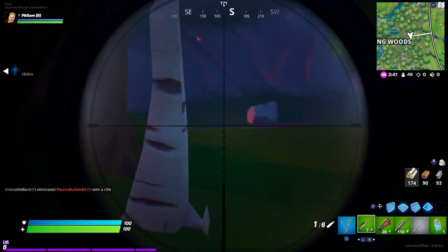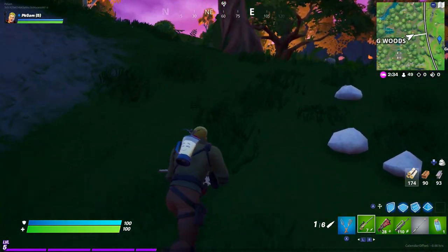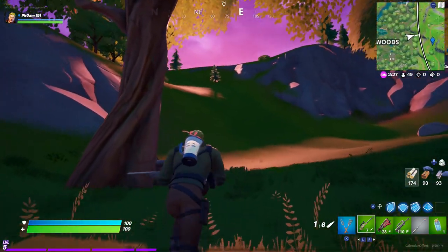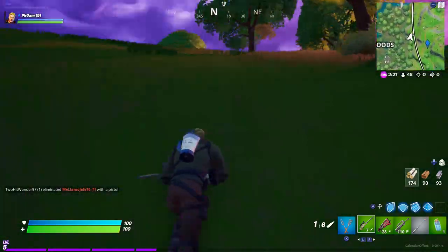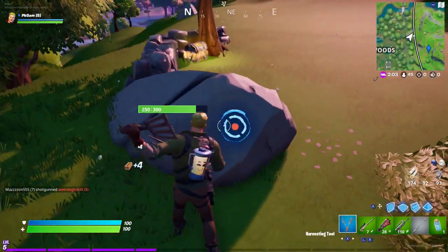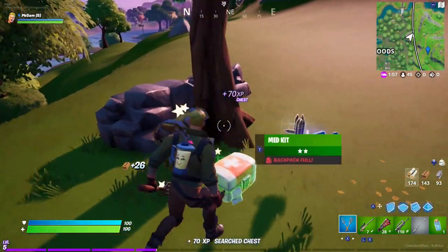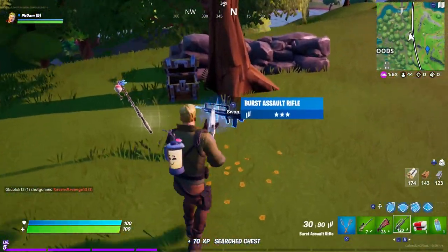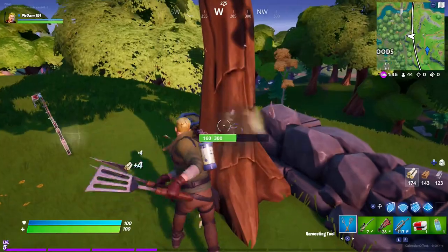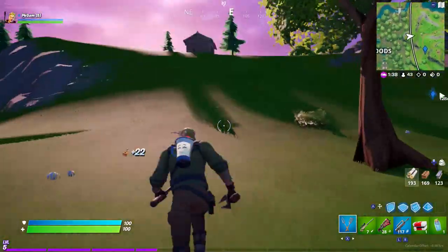I hear some more shots on this side — I thought that was someone but it was a leaf. Leaves will not hurt you... or will they? They could add that as a new element — tick off one HP if a leaf lands on you. After I figure it's clear I do some more looting, break apart stuff, and I notice I can upgrade my burst assault rifle. I swapped the fishing rod and made a mistake — I may have given away my position. I wanted to get to pickaxing the tree, or as I should say, fork-knifing the tree.